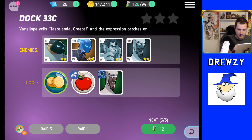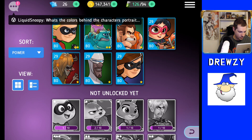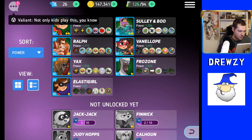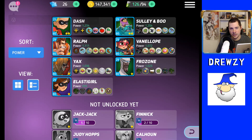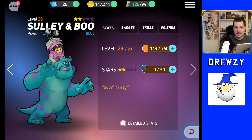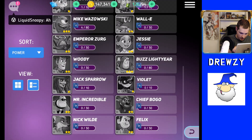I currently have seven heroes unlocked, all at blue status. There are two viewing modes — I'd suggest the list view early on, which lets you sort by power level, rarity, role, or stars. Power level works best to see which characters are strongest. You get one free two-star unit early in the game — I went with Sully and Boo, and I'd highly suggest you do the same. Other options were Jessie, Felix from Wreck-It Ralph, and Nick Wilde from Zootopia.